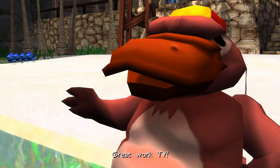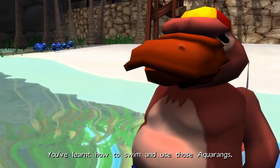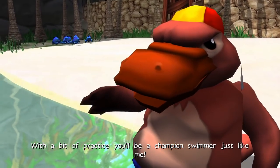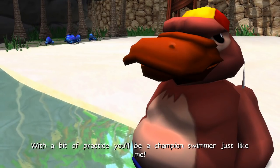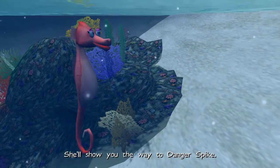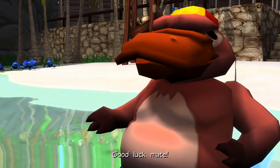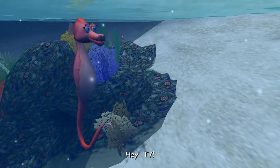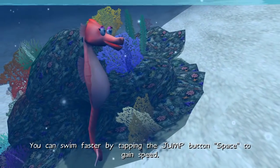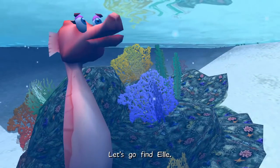Great work, Ty. You've learned how to swim and use those aquarangs. With a bit of practice, you'll be a champion swimmer just like me. Dear beauty. She'll show you the way to Danger Spike. Good luck, mate. Hey Ty, you can swim faster by tapping the jump button to gain speed. Let's go find Al.